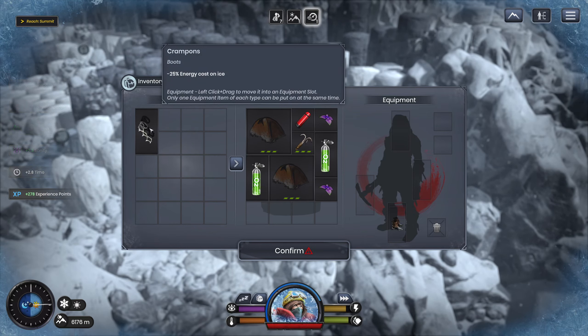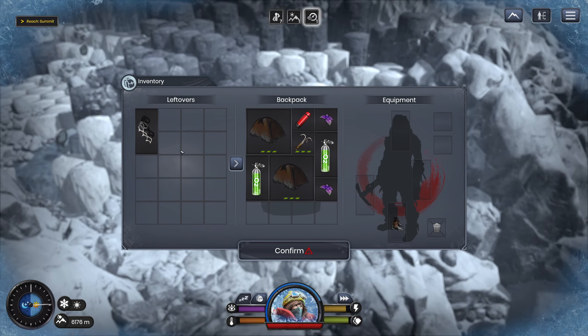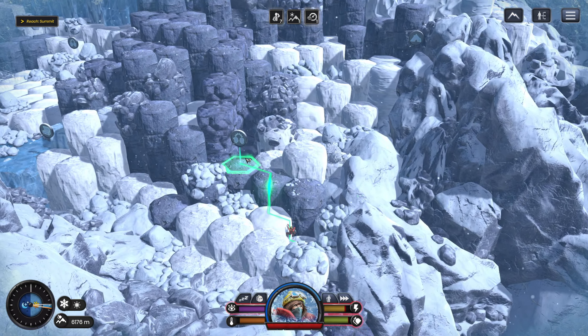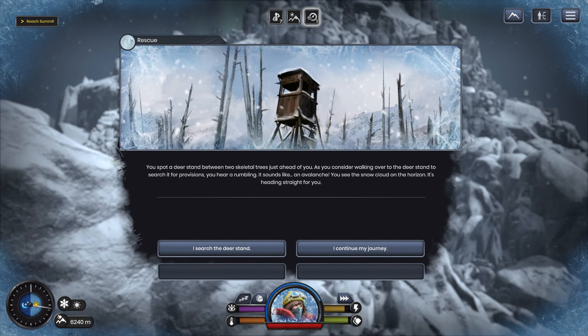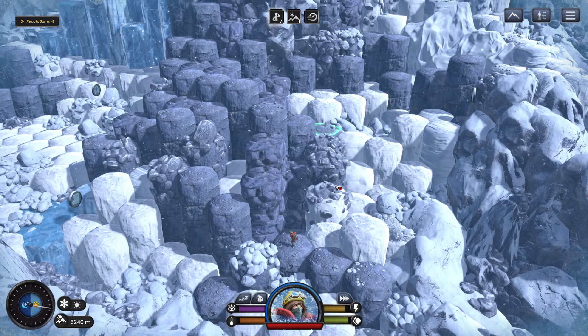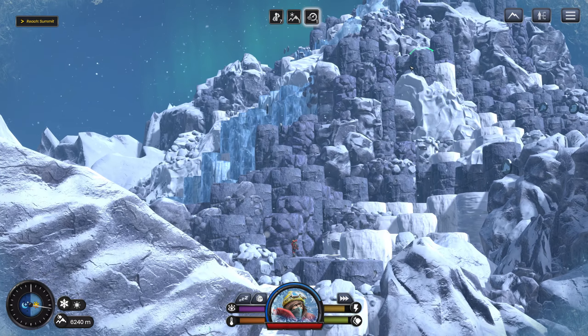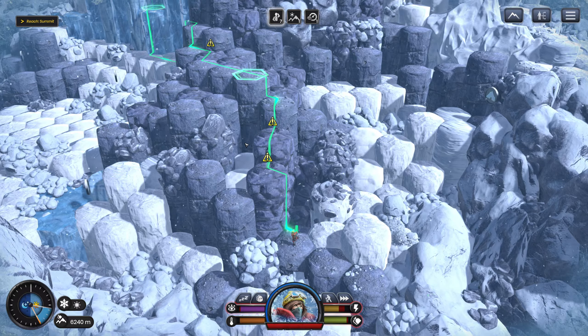Ooh, boots! Minus 25% energy cost on ice — that's a shame, I already have a pair of boots. Wait, is everything ice here? There's stone and ice. This one's 25%, isn't it — versus minus 15%. What do we want to do? We have to kind of delete these boots, because I can't rotate things. You spot a deer stand between two skeletal trees. Instead of walking over to search for provisions, you hear a rumbling — sounds like an avalanche. It's heading straight for you. It's going to cost me 24 energy to search the deer stand. I can't afford that. What's the path here? We've got ice boots — I think we go the ice way. I think it's: use the stone boots for the rocks and then switch shoes.